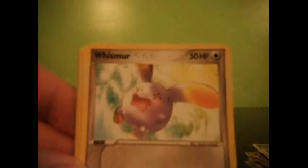Almost did the newer set trick again. Diglett, Whismur, Jigglypuff, Mudkip, Meditite, Warp Point, Grovyle, a Double Full Heal Reverse, and a Tauros Holo. Finally, we got another Holo!